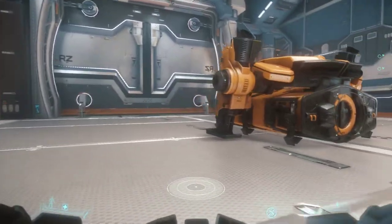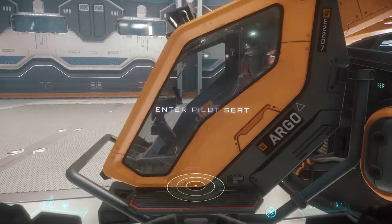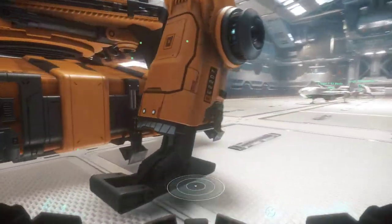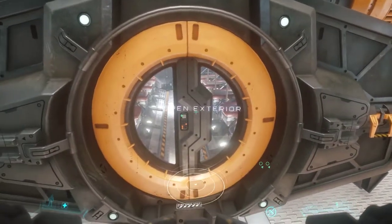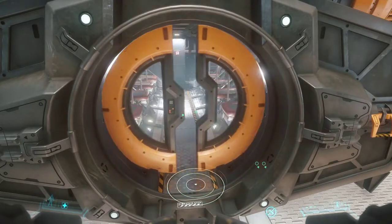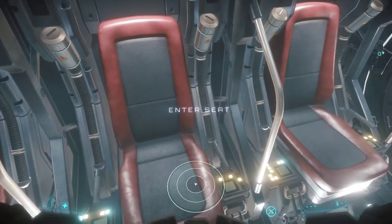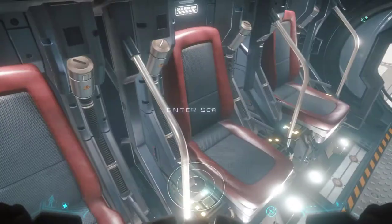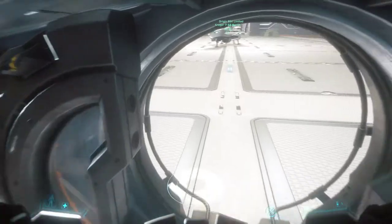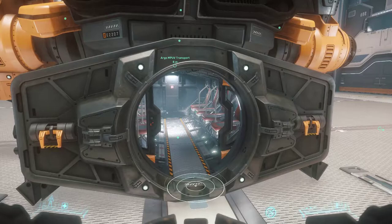This is the Argo. I have it because I have an interest - if they ever let me fly it. It's a bit bitter that they didn't. This is the personal transport version as opposed to the Argo Cargo which most people have seen in the PU. You can actually sit in these seats. That's one, two, three, four - that's eight people, and of course the pilot, which for a ship that size is pretty impressive.